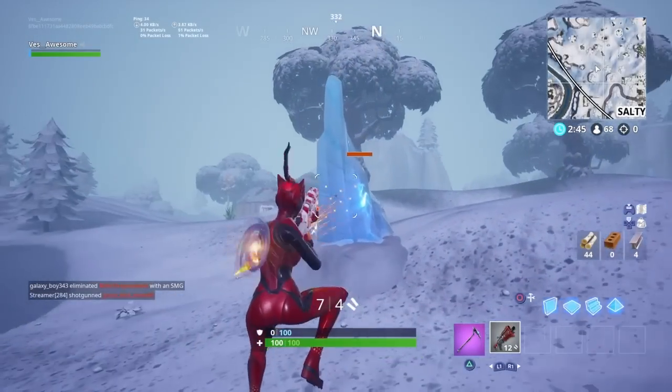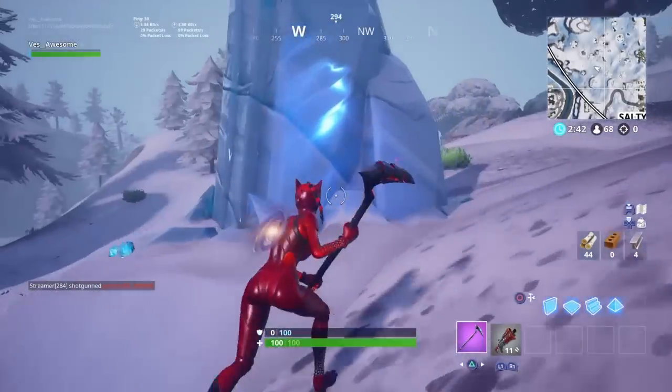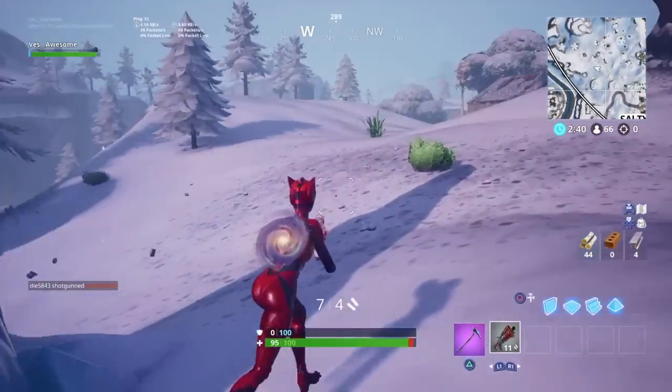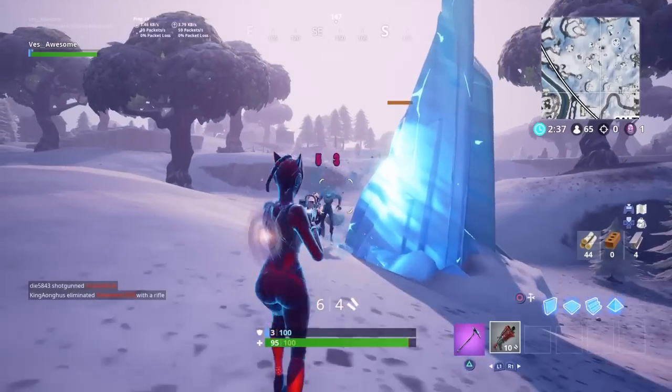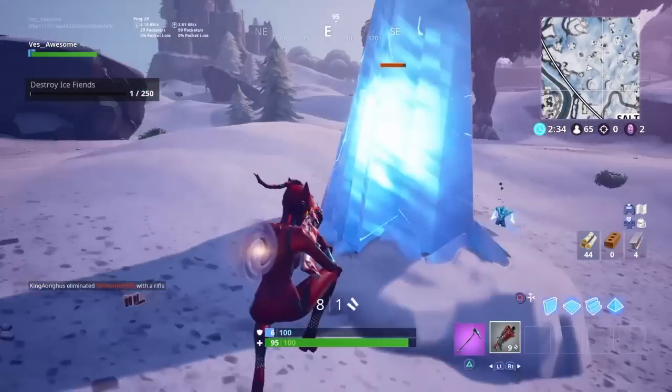What you gotta do is go to a spawner. Here's one location right here to the left of Salty Springs — these are all around the whole entire map. What you gotta do is go ahead and wait till they spawn a little zombie out of them and just destroy that. Pretty simple. These were similar to the zombies of last year but just a winter version.